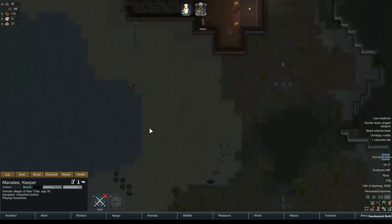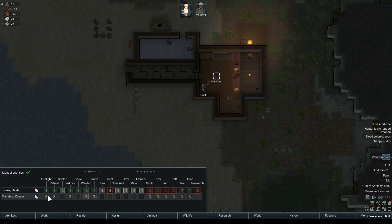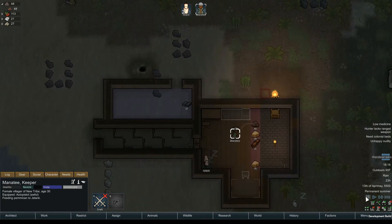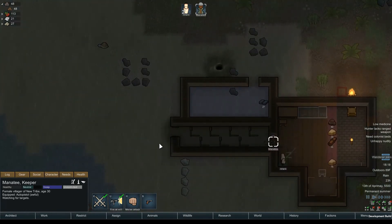I'll have to build a bed for you. Alright, why don't you head over here. Kill the monkey. The monkey's going to be able to get over those traps pretty easily.